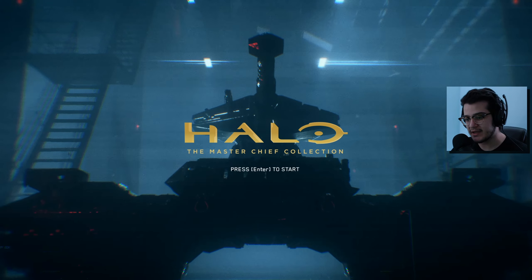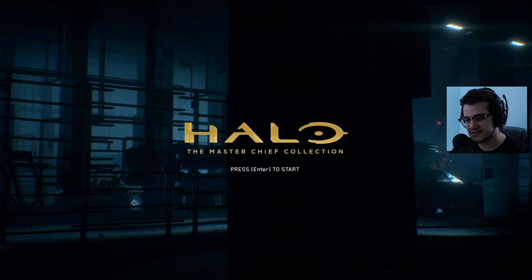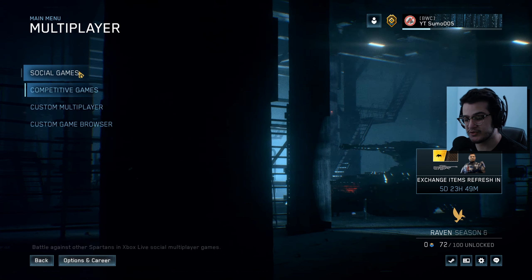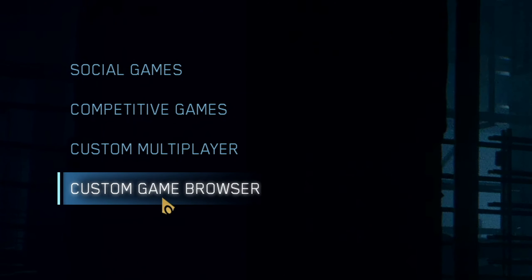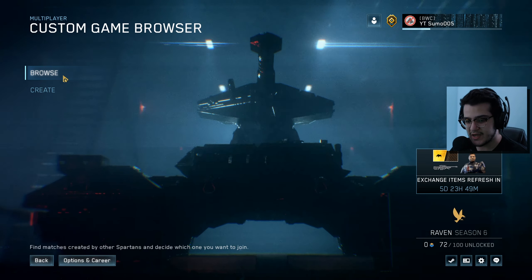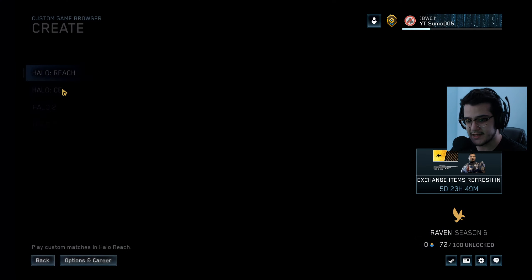So we're going to jump in and we're going to try and find a couple of custom matches and see where that takes us. As you can see over here in the multiplayer tab, there is the custom game browser option. When you click on it, it gives you the options to browse or create a match.